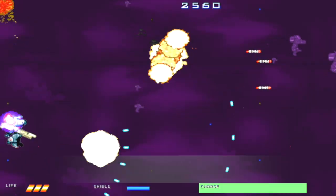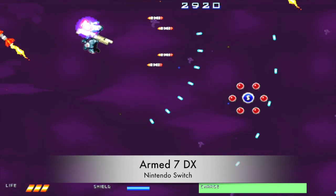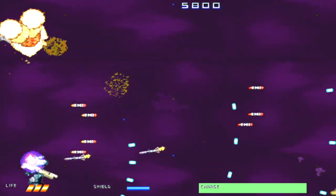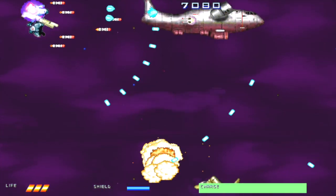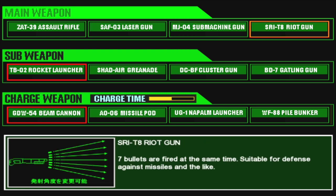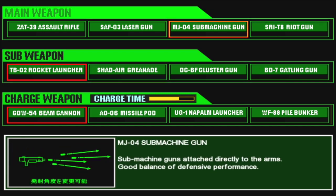We'll start with Armed 7DX, which is the upgraded version of Armed 7, originally released on Steam back in March of 2015. This is a side-scrolling mecha shooter where you control a large mech through seven stages. You get to set your mech's loadout at the beginning of the game, selecting between four main weapons, sub-weapons, and charged weapons. The charge time of your charged weapon will be determined by your loadout — the charged weapon you select as well as the main and sub-weapons will help contribute to the charge time.